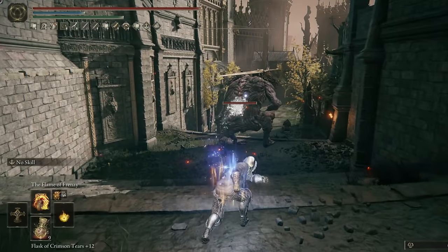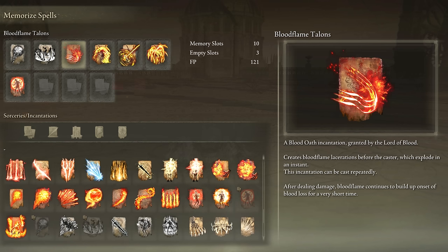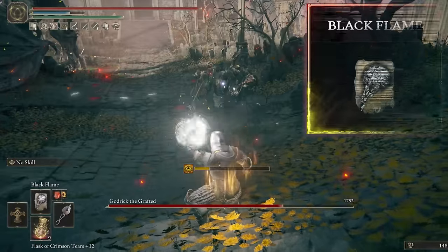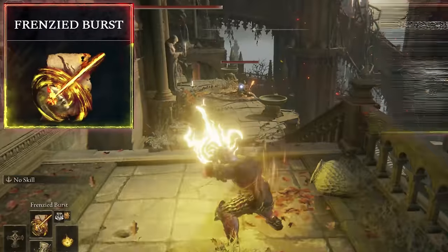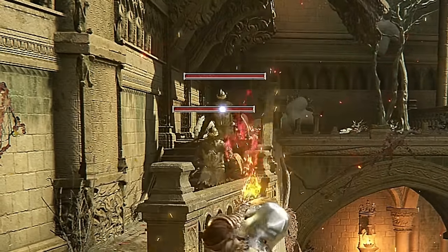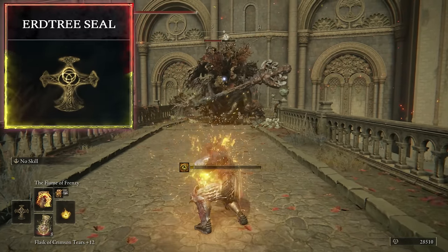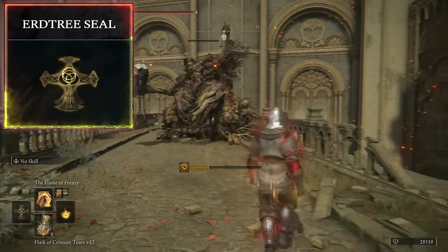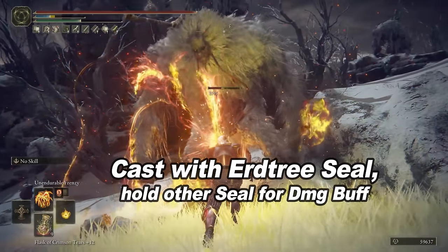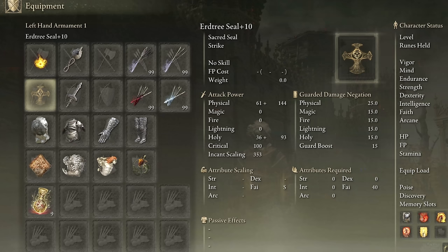Some of y'all have been asking for a pure incantation casting build, so here we have the Iron Madman. Any and all unique flame spells can be used here: Black Flame, Blood Flame, or Frenzy Flame. Flame of Frenzy is your primary attack for general purposes, Black Flame is great for single targets like bosses, and Frenzied Burst is your long range sniper. This build really only works if you have a high Faith level — like 70 to 80. With such high Faith, the Erdtree Seal has the strongest scaling, so it's most effective to double up on seals. Cast with the Erdtree Seal while holding the Frenzy Flame Seal in your other hand for the damage boost. Or swap in the Godslayer Seal to get its damage boost to Black Flame spells.